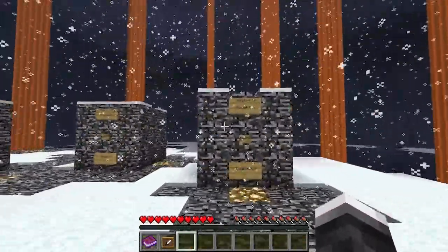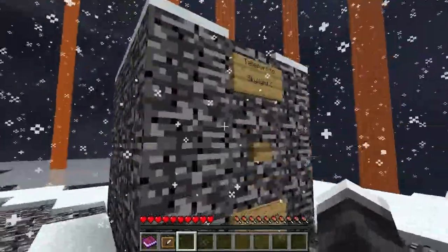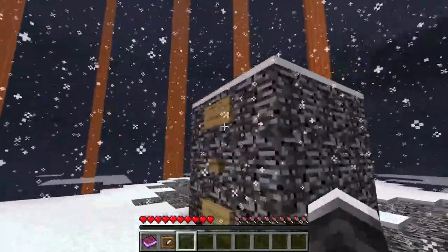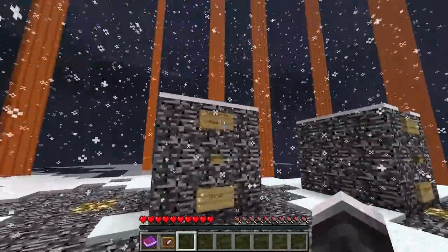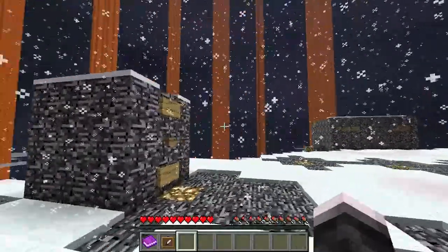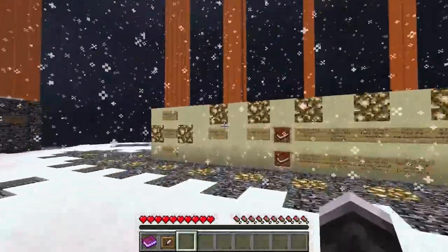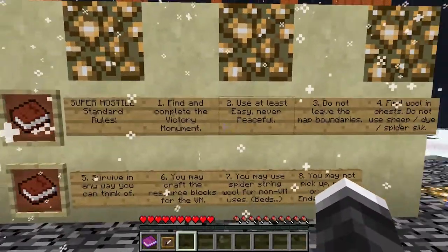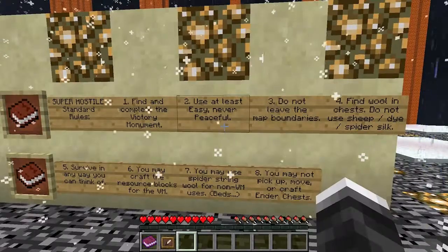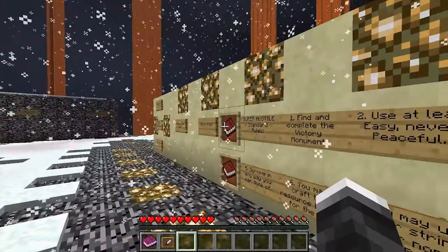Let me look at these. So we've got Skylight A with wood, B with food, and C with equipment. Standard rules: find a complete victory monument, at least easy, never peaceful. I'm actually going to go on hard.